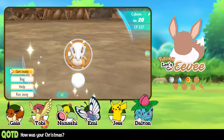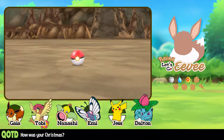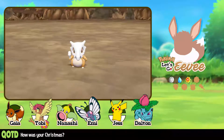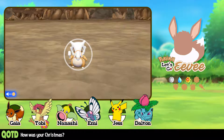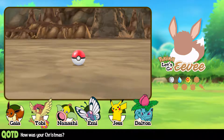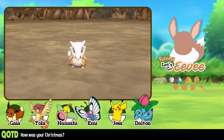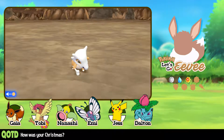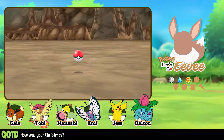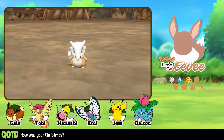Ah, dang it — that was the first ball bonus. I'll take the rate bonus though. Dang it. Let's try that again. Can we catch a Cubone this time? 1, and a 2, and a... Nope. One more time. Cubone, do me a favor — stay in the ball, please. I want a Cubone. It didn't even shake one time that time.